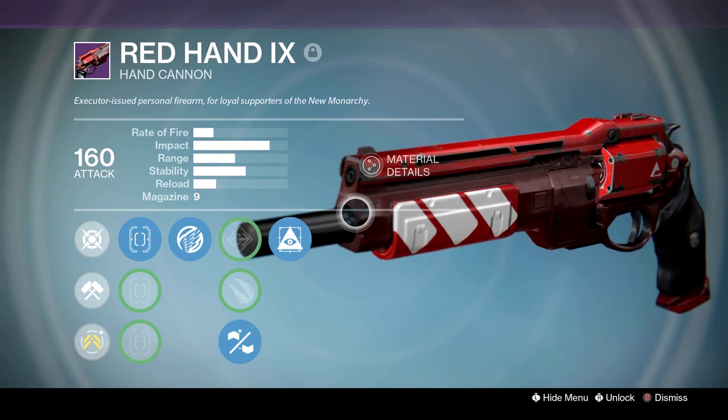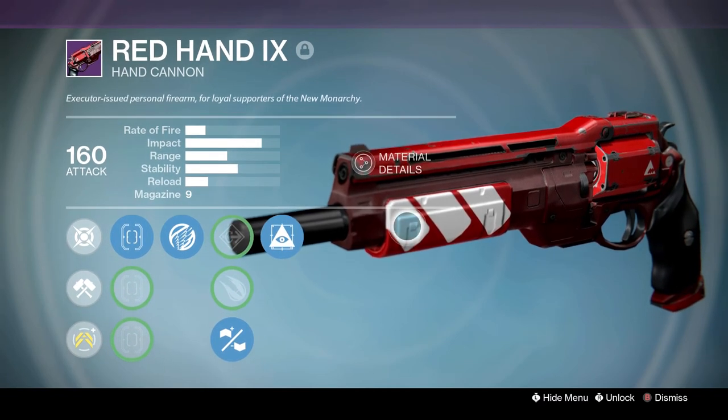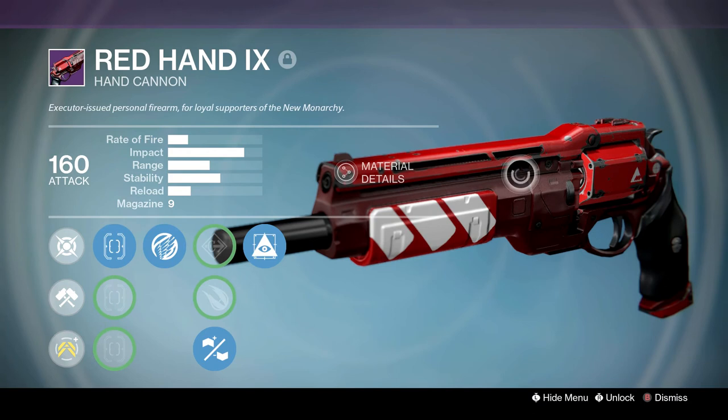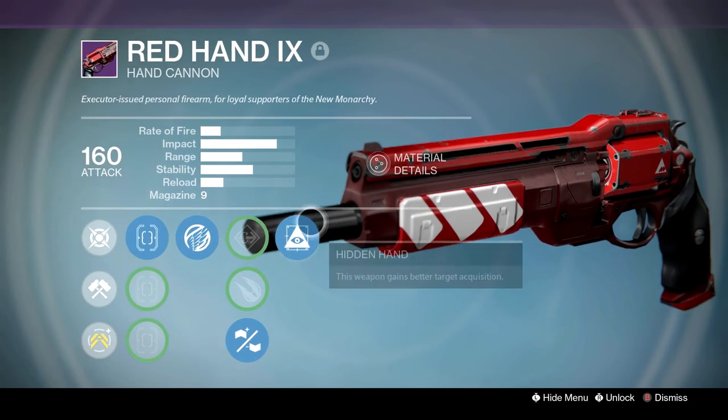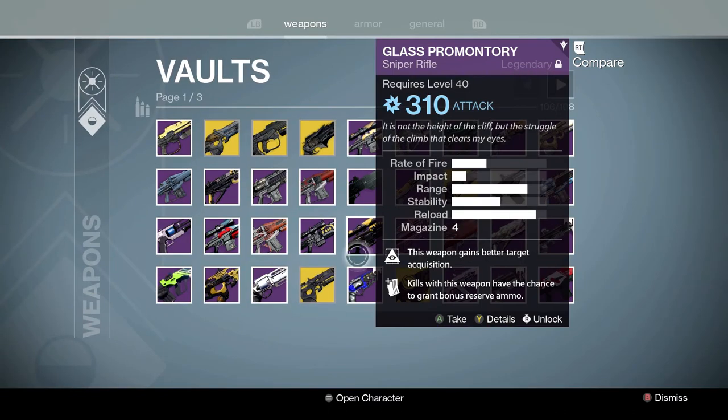Really good gun. I think this was from the New Monarchy faction — the older version. Fun fact: there are actually two versions of this gun. The older version had gray where you see this dark red. I wish I had the older version but I got the newer one. I honestly wish they'd bring back this hand cannon model — I think this model is freaking awesome. This gun is so good looking. Bungie, please bring back this model. If you bring back factions, bring back a gun that looks like this. Maybe a Red Hand 10.